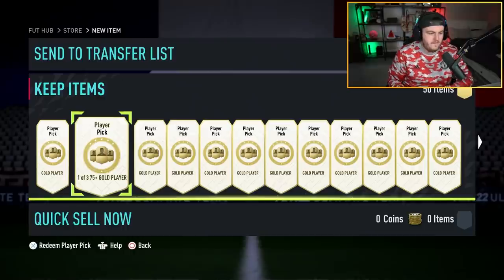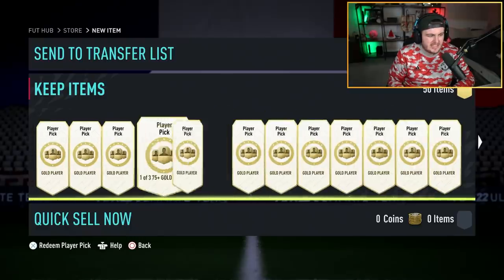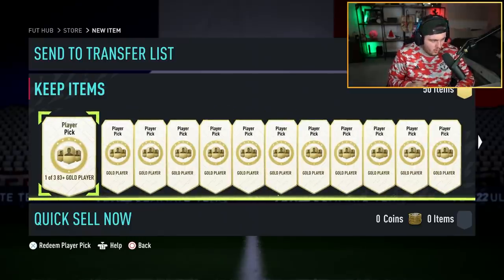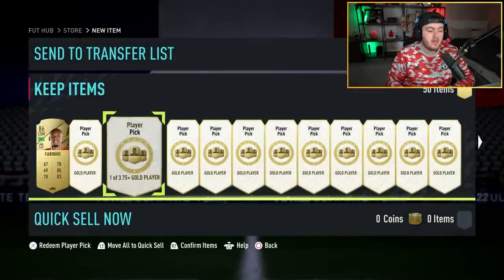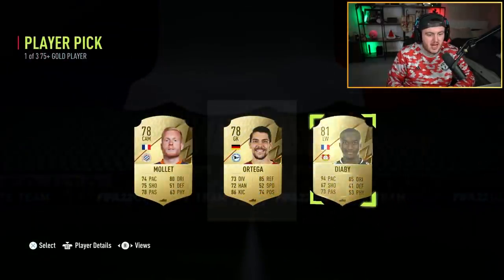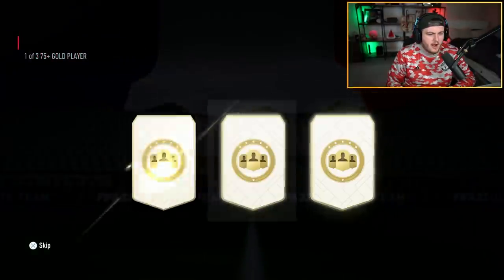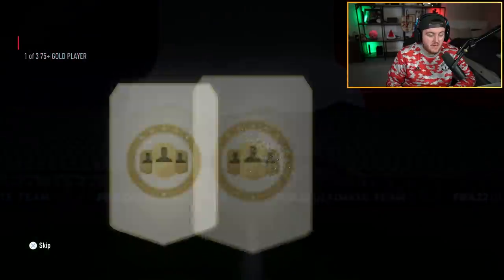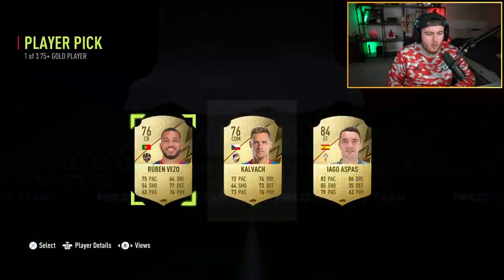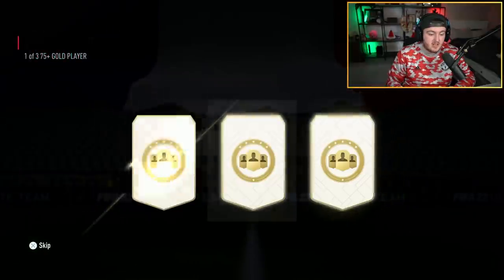Very happy with that. Let's go. 50-odd player picks — I don't actually know how many, but we've got 75 plus player picks and I think an 83 plus and an 84 plus player pick. We're going to open them now. 83 plus is Fabinho — not too shabby. I want to see if these are actually going to be as cracked as people say, because I've heard really good things about the 75 plus player picks.